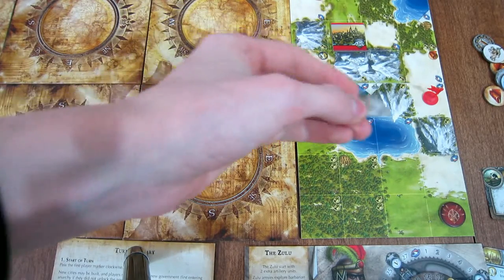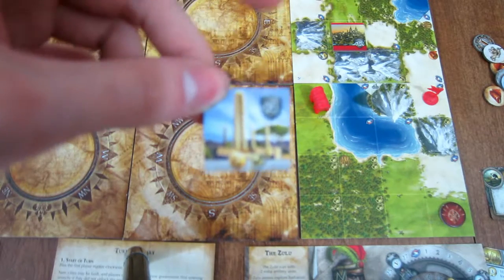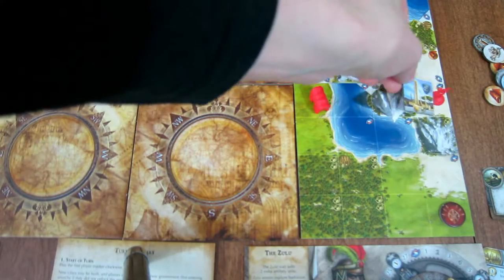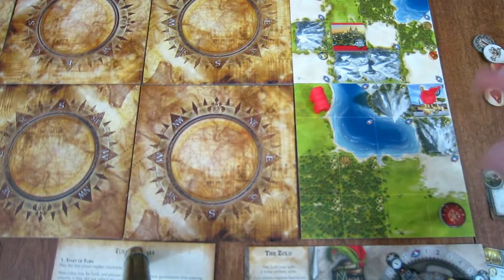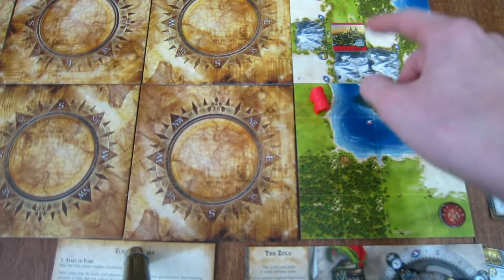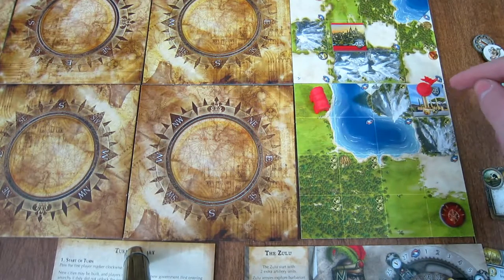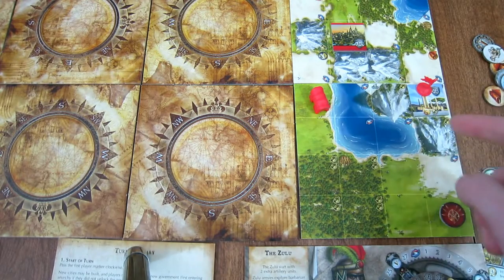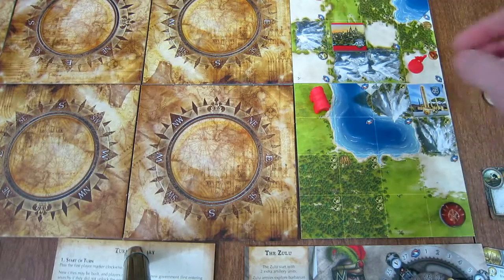For a city-state, discard the hut tile and grab the first city-state off the top of the pile. It will show something like plus four defense, gold, and production. Whoever has a figure on that space is considered to have that building in their capital's outskirts. So your capital gets plus four defense, a gold, and a production. If you move your figure off, you lose those bonuses.